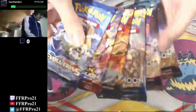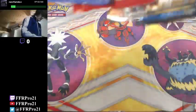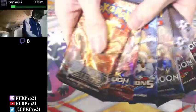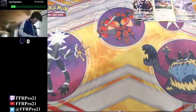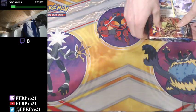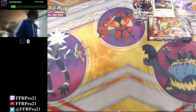Here are all the different booster packs. Let's order these - Steam Siege at the front since we've opened up a lot of Steam Siege. Then we'll go Breakthrough, Evolutions, Sun and Moon base set, and Guardians Rising at the end. Alright, hopefully I got enough room here. Let's open up the Incineroar box.